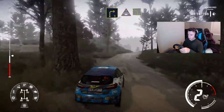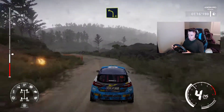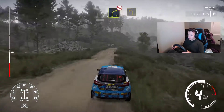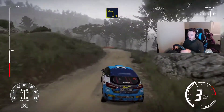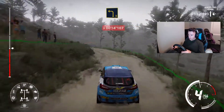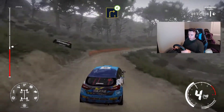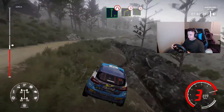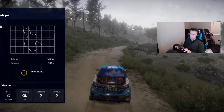Left four short over crest into right three keep in, crest into left four short downhill. Into right four bumpy 30. Oh man, we are so slow here. I feel like I'm driving the same way I was driving last race. Oh no, we're definitely going off track — that's going to cost us five seconds. I'm going to restart that.